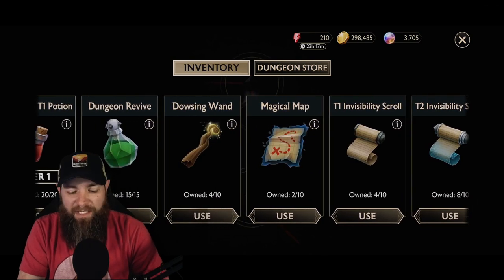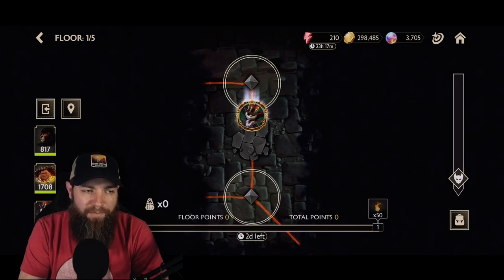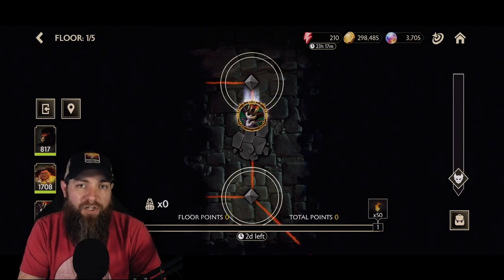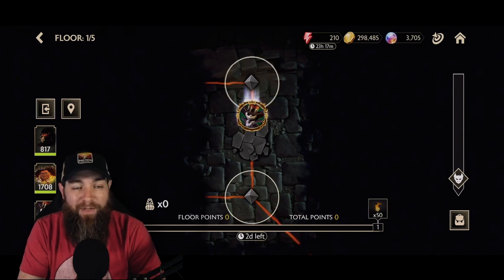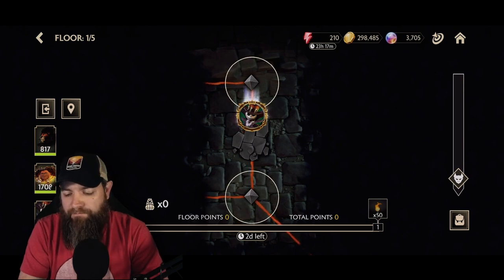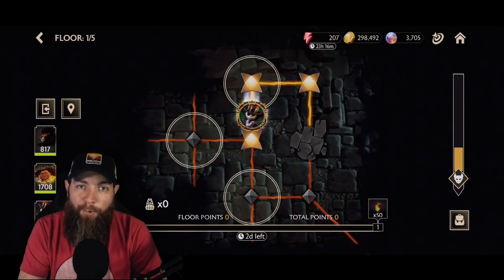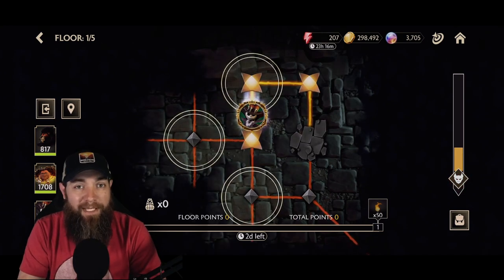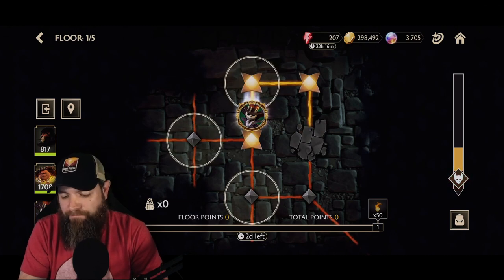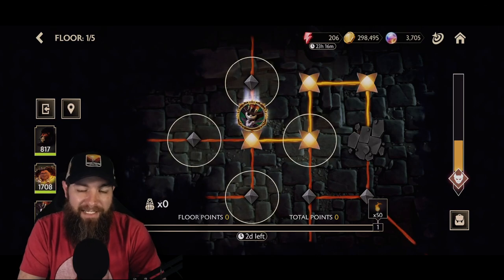Below that meter is the items button. Clicking it shows all our items — potions, revives, and the ones we just purchased. I want to run through a bit of the dungeon first to show the mechanics, then we'll use items. My character will keep moving automatically until a decision point is reached, and as we move the fog of war lifts to reveal more of the map. You can see that danger meter starting to jump, so we need to be aware of it.